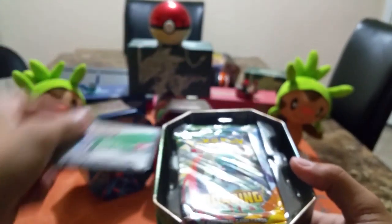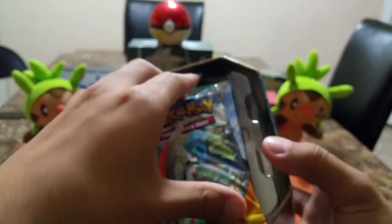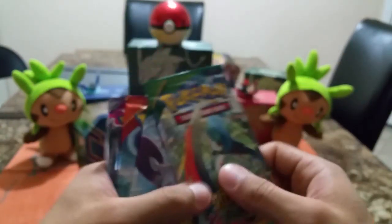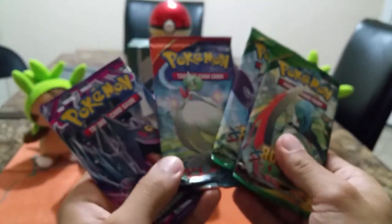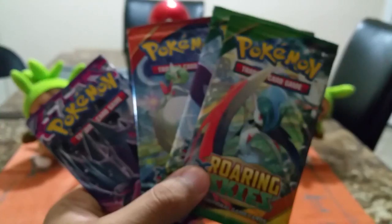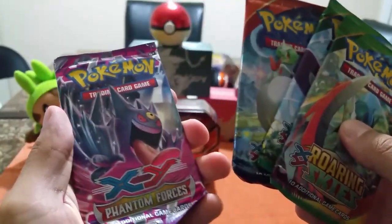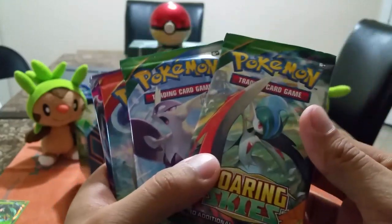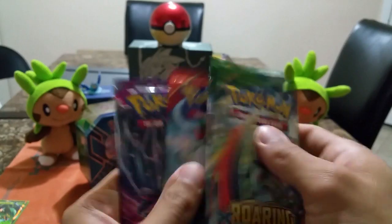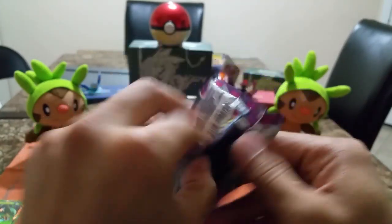And then the code card for that, and then some packs. Let's put it to the side — it comes with four. There we go. So we got Phantom Forces, Primal Clash, Roaring Skies, and Roaring Skies. Interesting — two Roaring Skies. Let's go from oldest to newest.